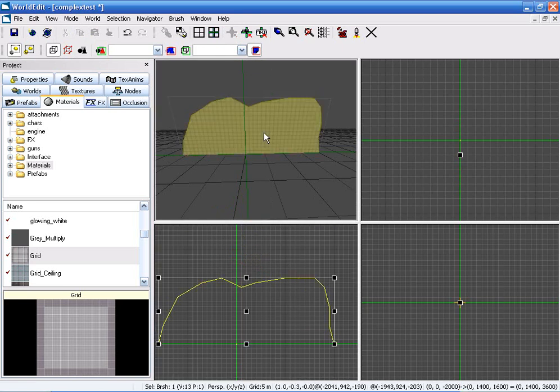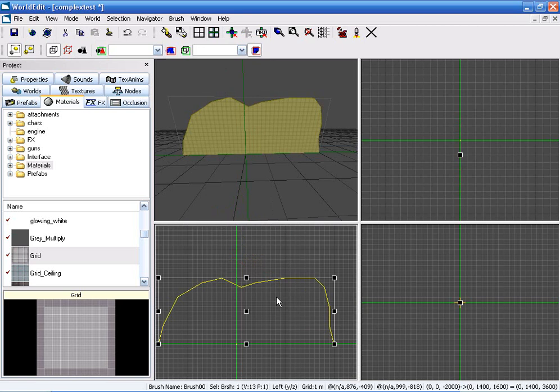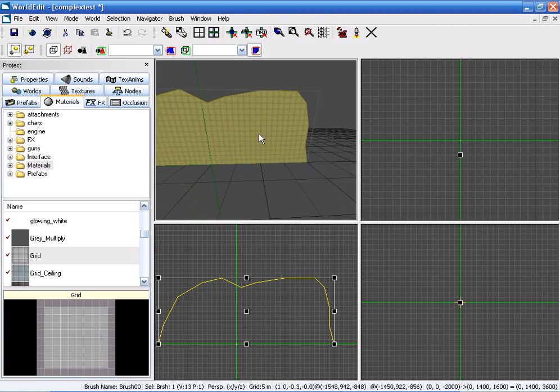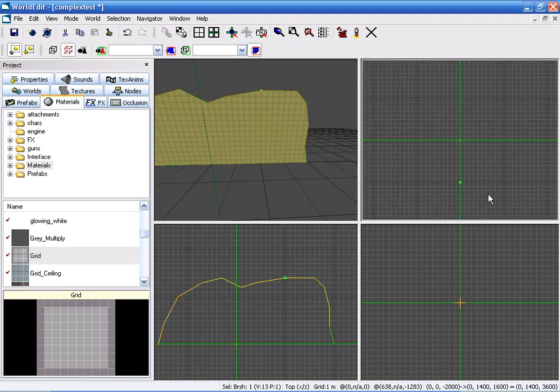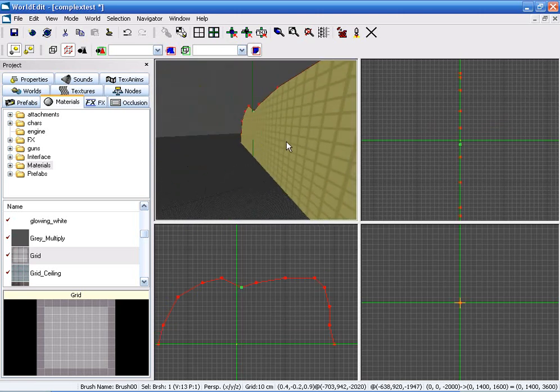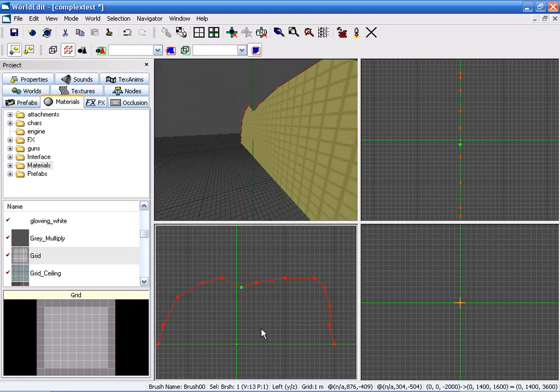Go ahead and delete what I just made - I was just showing you. So we're going to put a hole right about here. Let's make this kind of 3D and have some depth. Let's go into our geometry and set our grid size and perspective viewport to 10 centimeters. Let's go with 50 to scale it - that may be a bit too big because it's just 1 meter, so let's say 20 units tall there.